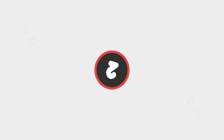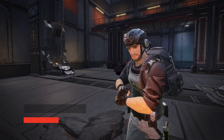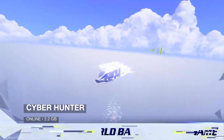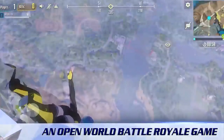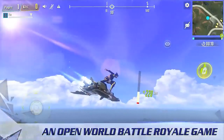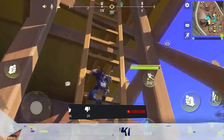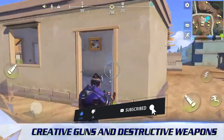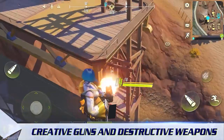Moving on to number 2, it's Cyber Hunter. This is a next-generation competitive sandbox mobile game. You can glide in the sky, dive into a deep sea, climb and roll. There are lots of parkour moves available to use during fast-paced free combat. The game rule: the last man standing.